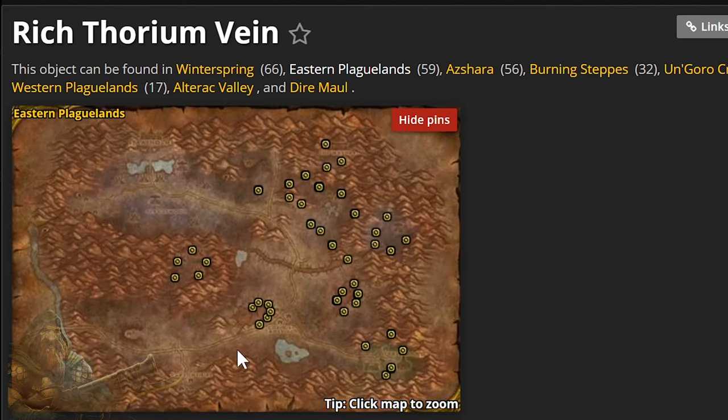Eastern Plaguelands is another fantastic place to farm rich Thorium veins. You can almost see on the map that there's a natural path to follow. You can run to this area, then run back, run around the village, being careful to avoid as many creeps as possible, with your Find Minerals activated. There are quite a few around here too. I would avoid the corner area — I tried farming there and found it incredibly difficult to get anything. But the rest of the map is really quite accessible.